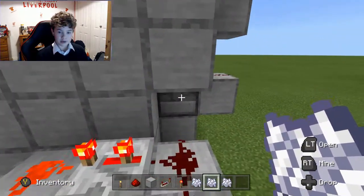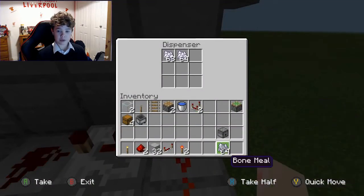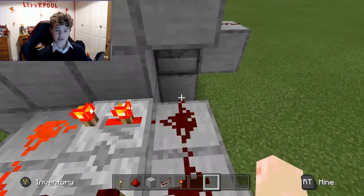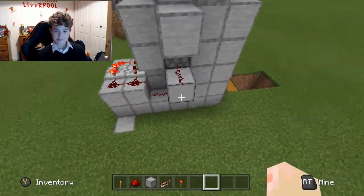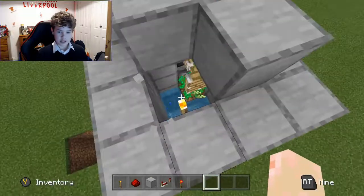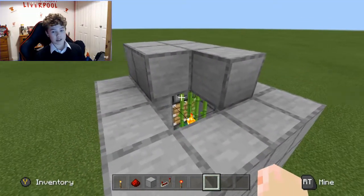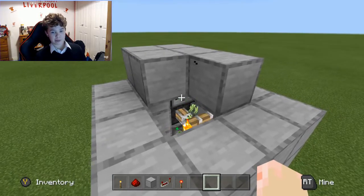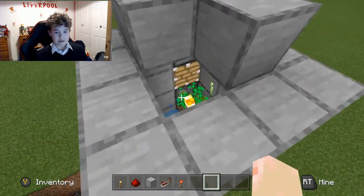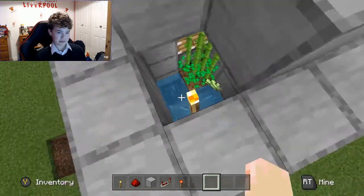What it does is this: it just produces sugarcane — the bone meal goes into the sugarcane, and that growth is detected by this observer, which makes this piston go out. But the main thing is the storage system is hard to manage.